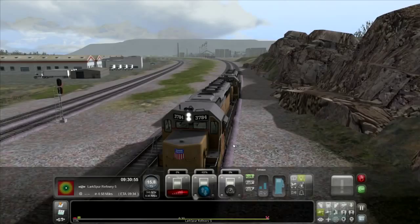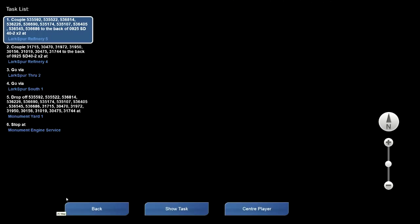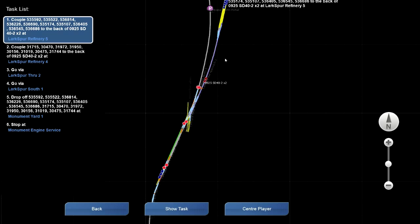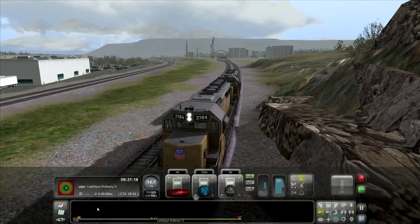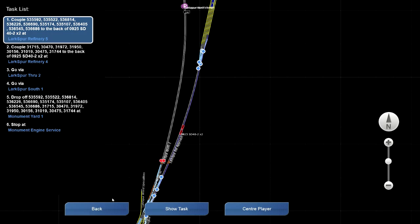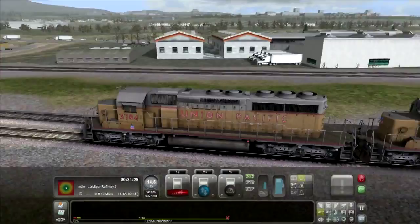I'm just going to let it coast. I'm approaching where I need to couple up — Lake Spur Refinery 5 — and she's cruising along nicely, going right into the siding with no problems. While we're waiting, I noticed they haven't really changed anything graphically in Railworks 2013 or Railworks 4.